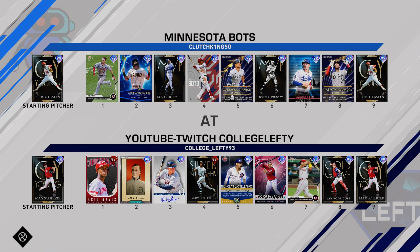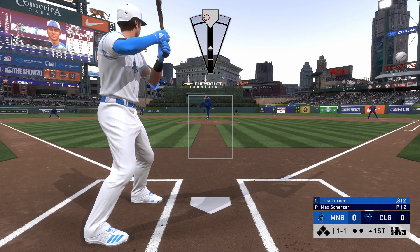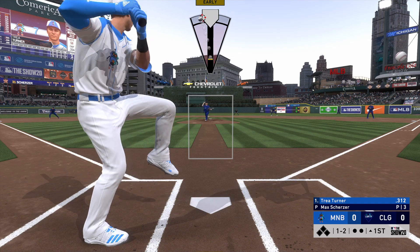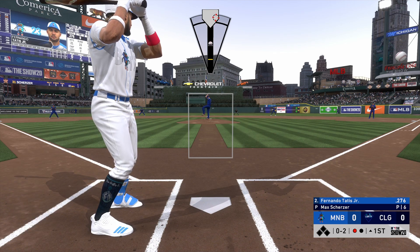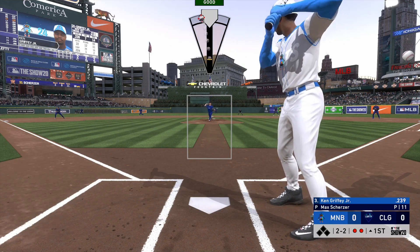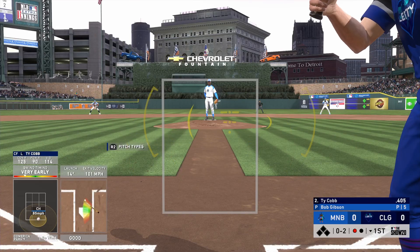The lineup has a good amount of power and speed, solid defense all around except for the guy out of position. We're starting Max Scherzer — this is the first time I'm using this Cy Young version, a 99 overall pitcher from the Washington Nationals. Scherzer has pitched for two of my favorite teams: the Tigers and the Diamondbacks. We're playing at Comerica Park, one of the most beautiful MLB stadiums I've personally been to. Scherzer strikes out the side in order to start the game.